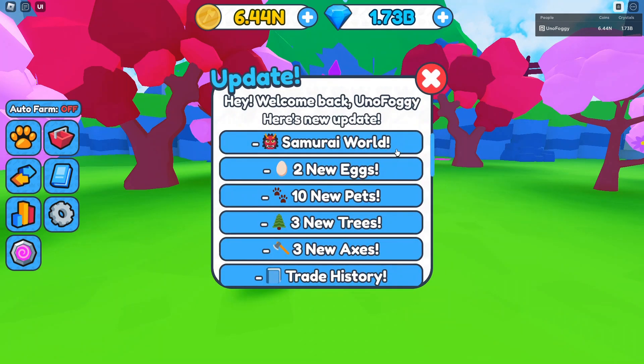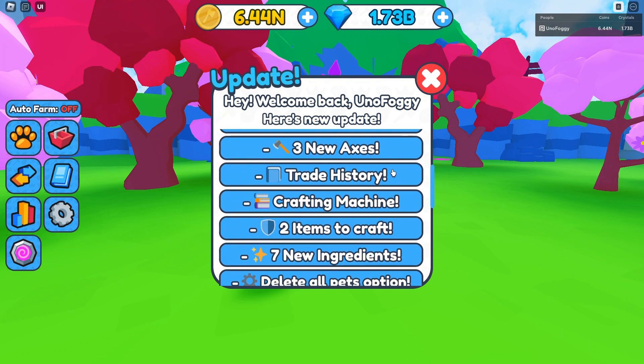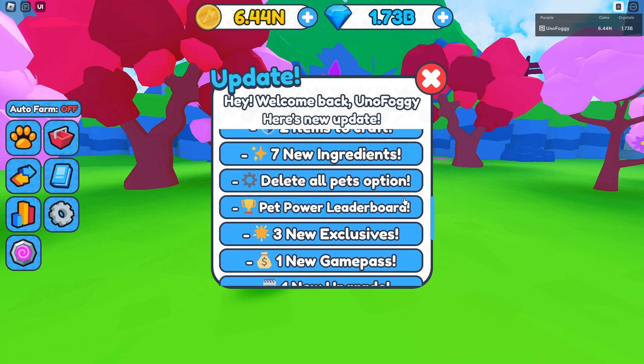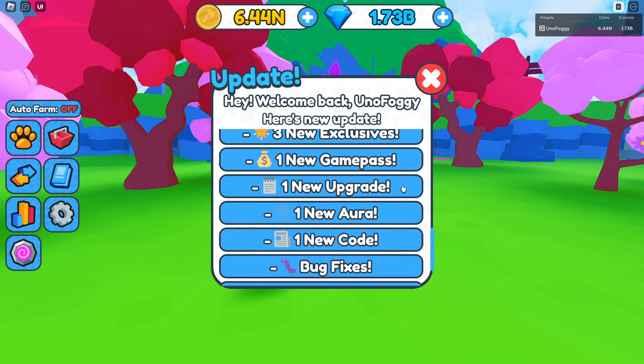We can open up the update log over here, and as you can see, we do have the new Samurai World, 2 new eggs, 10 new pets, 3 new trees, 3 new axes, trade history which is good for traders, a crafting machine which we'll probably get into in a different video, 2 new items to craft, 7 new ingredients, delete all pet options, pet power leaderboard, 3 new exclusives, a new game pass, new upgrades, a new aura, a new code, and of course some bug fixes as well.